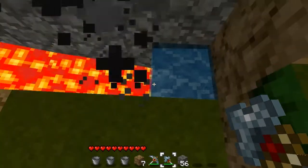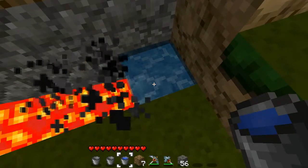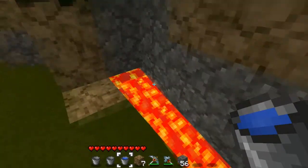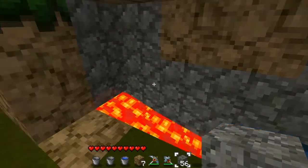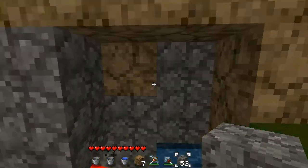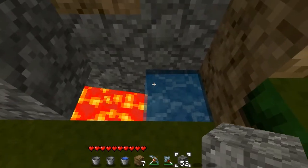Then all you have to do is dig out that bit of dirt. The water will rush in creating an infinite source, but it won't change the lava to cobblestone because this is as far as the lava flows. It's an interesting bug and it's been like that for a while, but I haven't seen anyone actually using it for anything interesting.